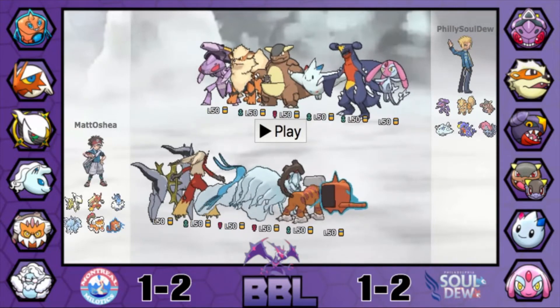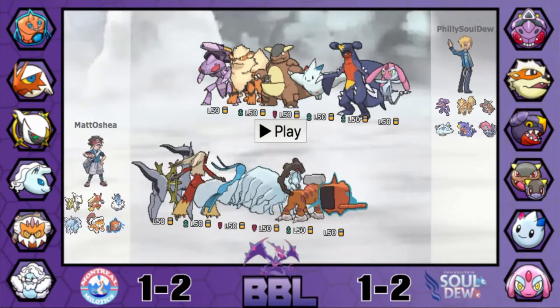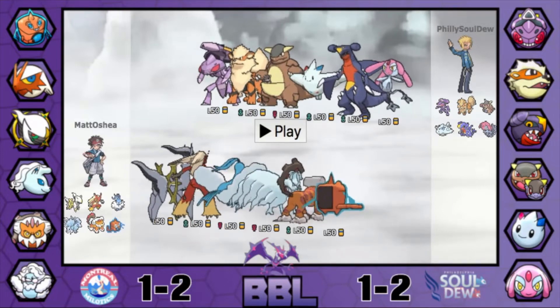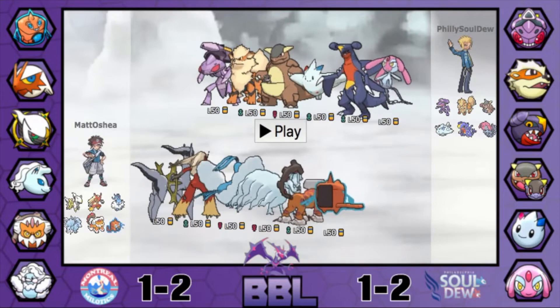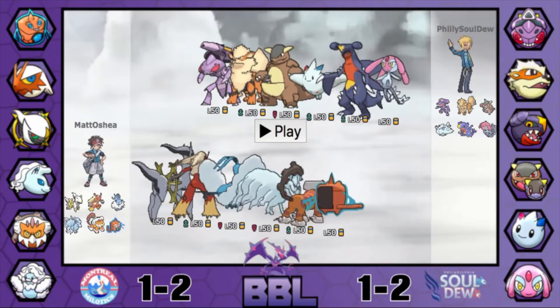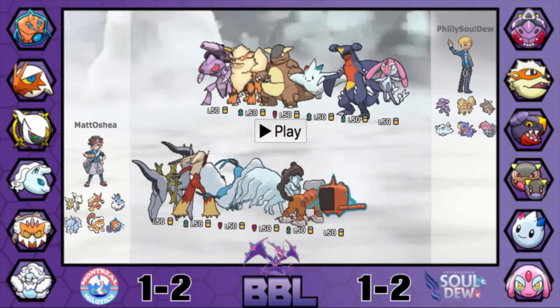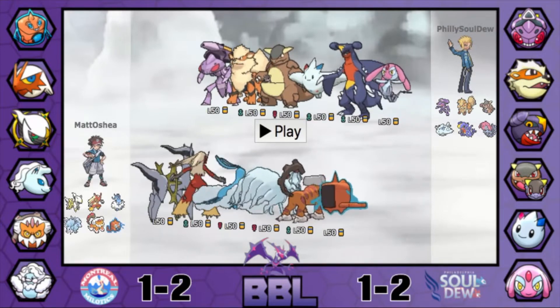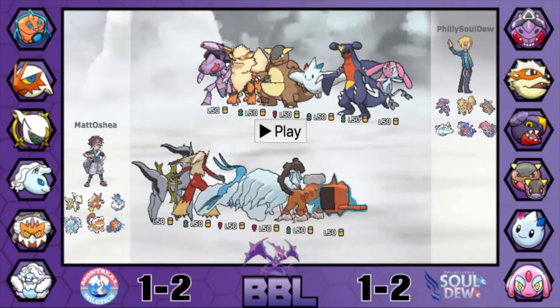Matt did leave me a couple notes regarding team preview, what sets he brought, and what sets he thought his opponent, the Philadelphia Soldu coached by Ultra Player, brought too. Matt is bringing an SD Recover EQ E-Speed Arceus — I believe it's Arceus Bug. It definitely has good cleaning potential, but he has to be wary of the Arcanine and several other threats like the Garchomp.